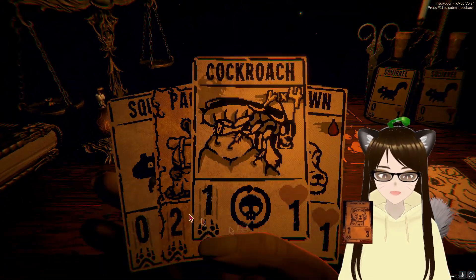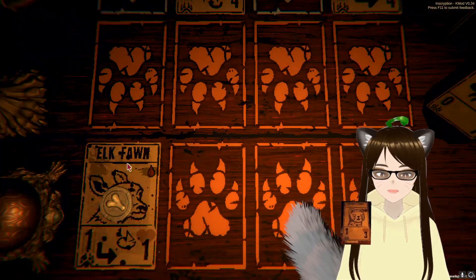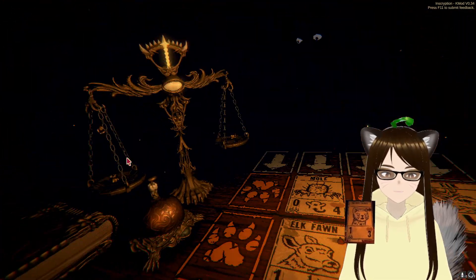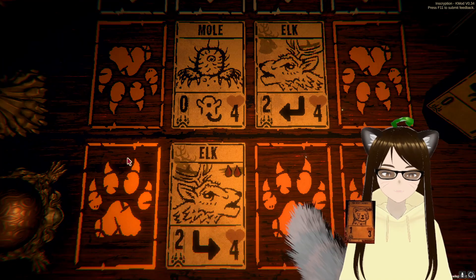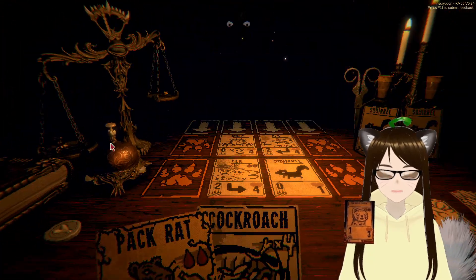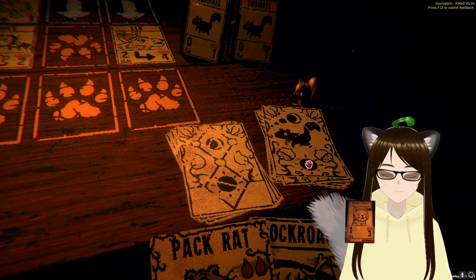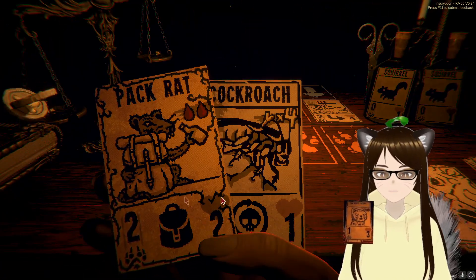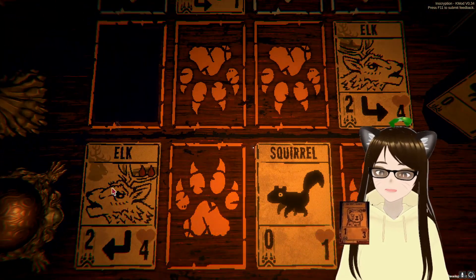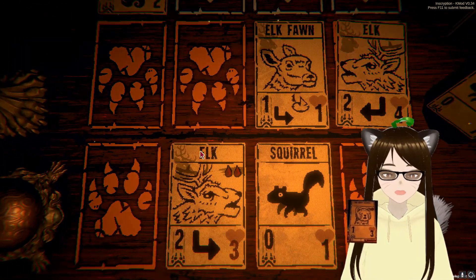I don't like that elk being there — I can't do too much with that. We're going to put you on the opposite side of the board and you guys will kind of work your way towards each other. Sacrificial squirrel there. Oh, that's only two so far — that's okay, that's why we have squirrels. Now we're trading even — oh crap, no we're not. Ooh, that was close.